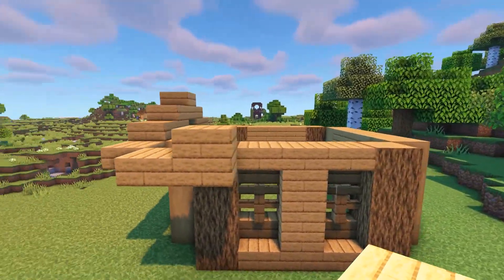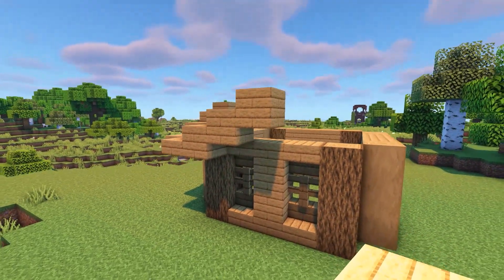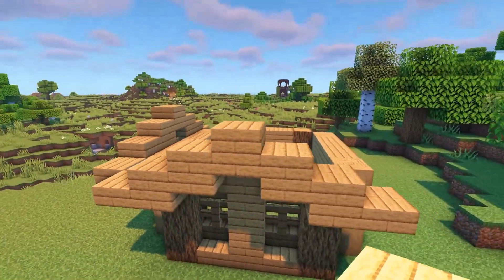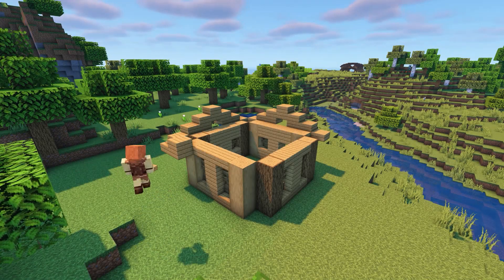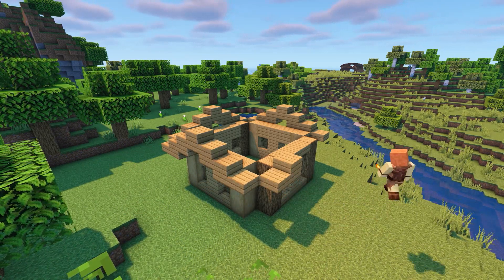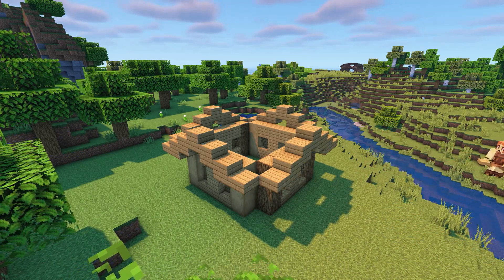We're going to do this roof outline on all four sides of the house — they're all exactly the same. So on each side, place the oak slab on the top half of the top log. If you get stuck at any point, feel free to look back at what you've already done, or go back in the video to where I took you through it step by step.